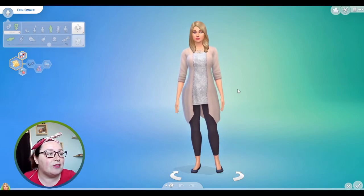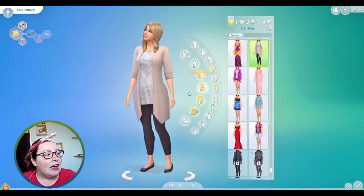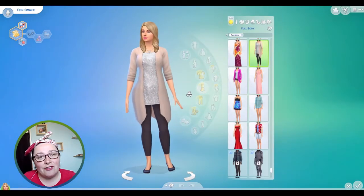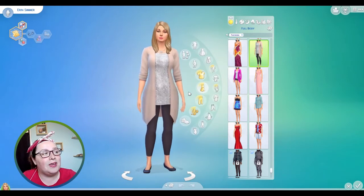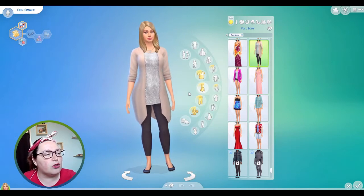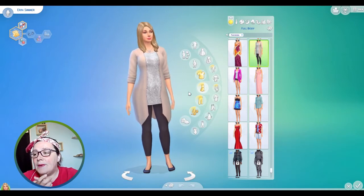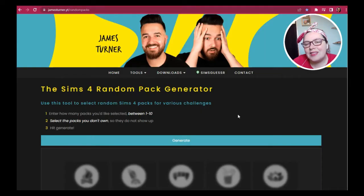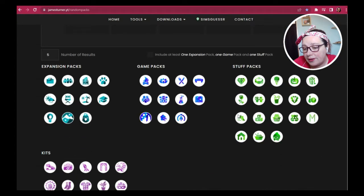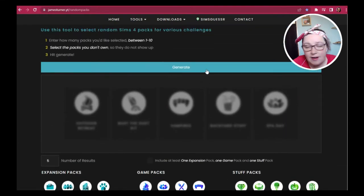We are starting with Erin's simself. She has used base game only and she looks fabulous. We are going to be using the pack generator to decide what pack we'll be using to do her outfit for the everyday, the formal, the sportswear — so she could end up wearing a wedding dress to bed essentially. Let's go over to the generator.